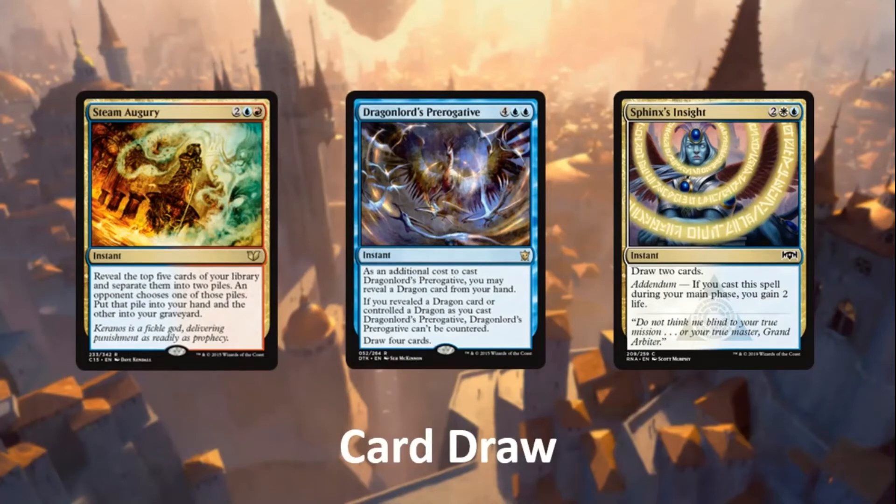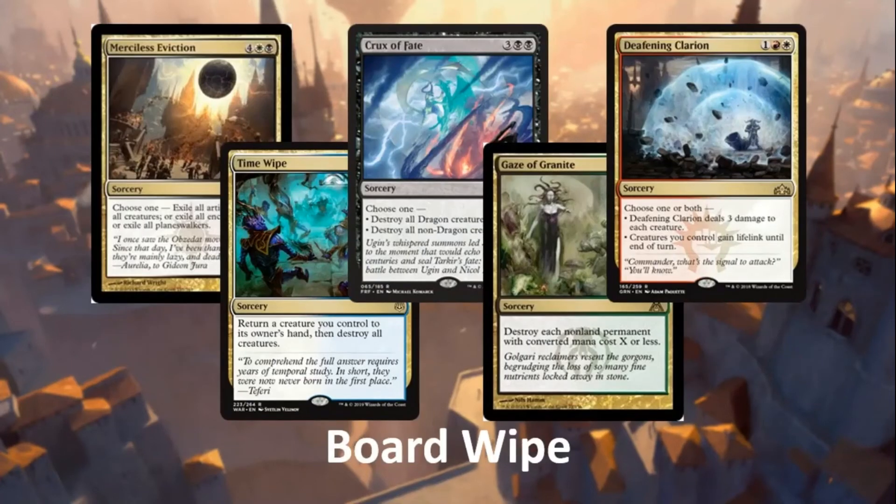For card draw: Steam Augury is in Izzet colors, and Sphinx's Insight is in Azorius colors. The deck has a little problem with four drops since most dragons cost six or higher, so the four-drop slot is orphaned. Steam Augury and Sphinx's Insight nicely bridge that slot. Dragonlord's Prerogative is just insane — four cards at instant speed, uncounterable in this deck. However, our commander is already a card draw engine, so we don't need to fill the deck with much raw card advantage. If cutting anywhere, I'd probably cut Dragonlord's Prerogative first.